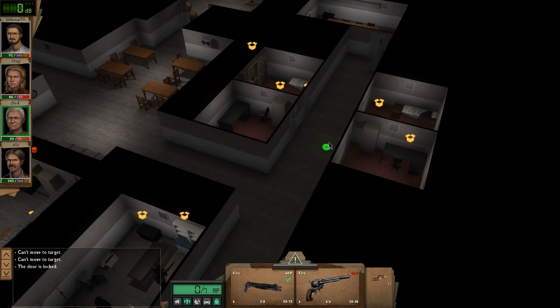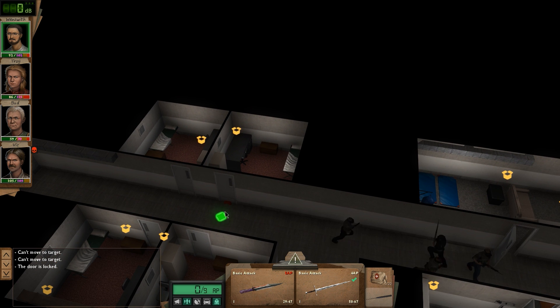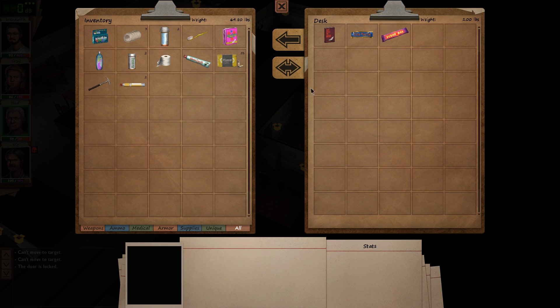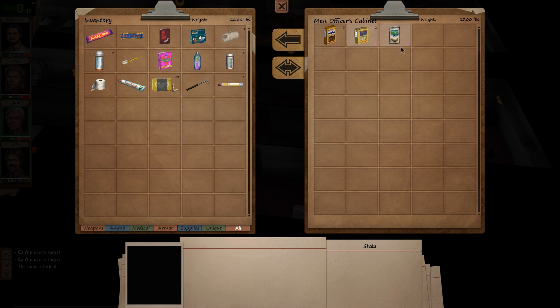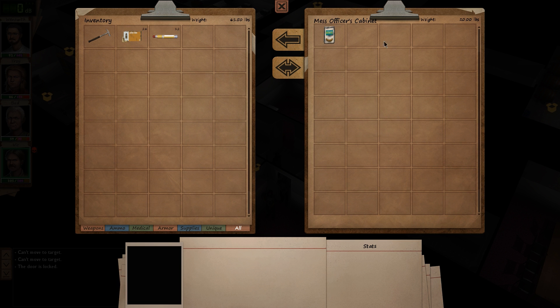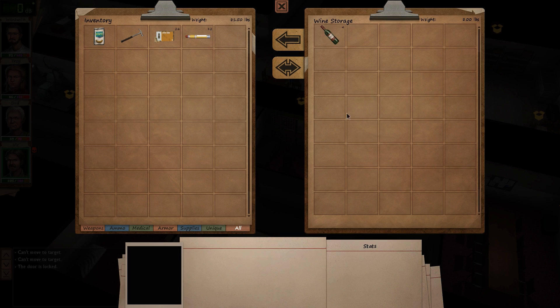Alright bud, you're up - take it all. This place is actually extremely big; it didn't look that big from the outside. I'm really glad I have someone who can lockpick, because there are so many locked doors. Tons of food - there's a 20-pound thing of rice in here. Holy shit. Vic, can you take the rice? Yes you can. Let's see what's in the wine storage - of course it's wine.